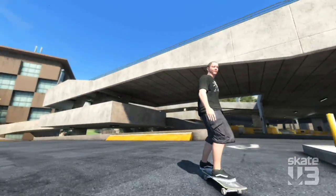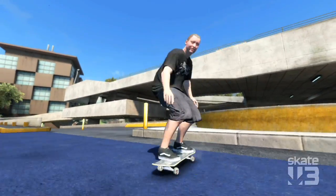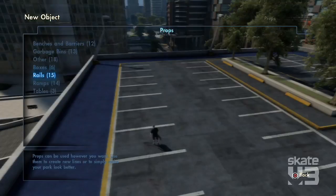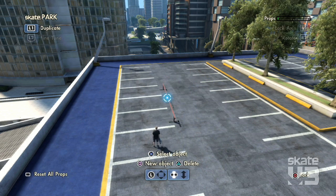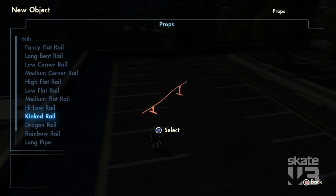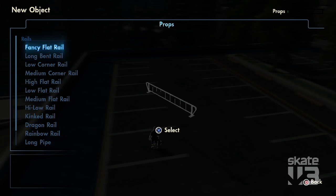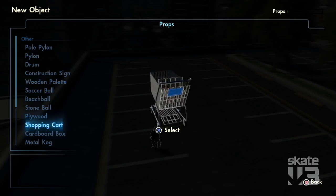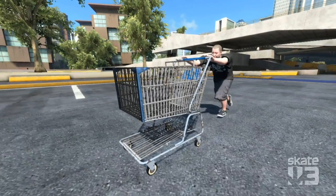The single most revolutionary feature, at least for how I play the game, is going to be the object drop. In the open world you can pull up your object catalogue and spawn from literally a hundred different movable objects — low rails, high rails, kink rails, dragon rails, things like bike racks and benches. Really anything that's in the world as a movable object is available on the object drop.